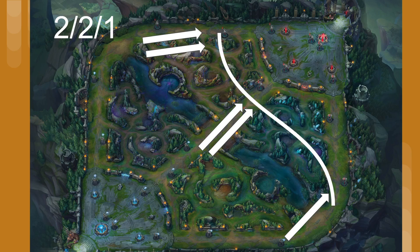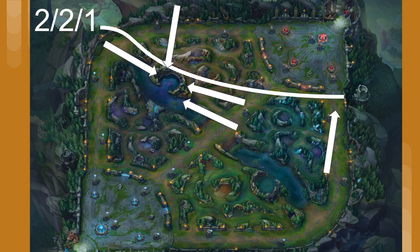A 2-2-1 is more uncommon but really useful, and I want to start utilizing it when we have objective pressure and the ability to zone people off of it. The idea is we use four people to mega-pressure the objective lanes — for baron that's top and mid — then rotate to the objective to threaten to take it. During this time the solo split pusher can push the pressure line to a really awkward angle for the enemy team and take objectives with it. The enemy team is then forced to make a lose-lose decision every single time.